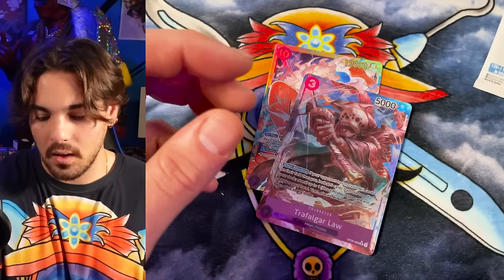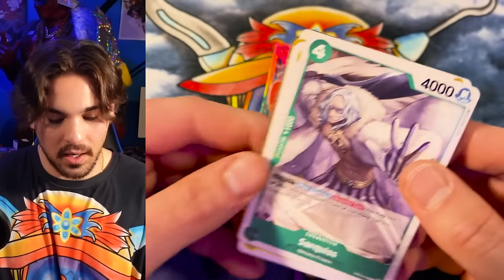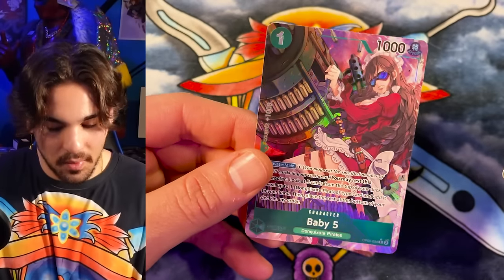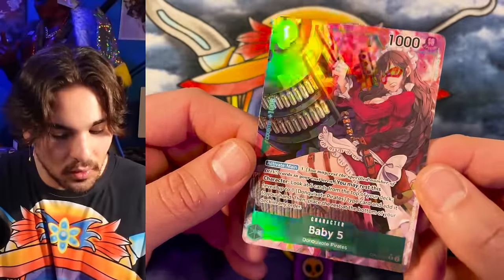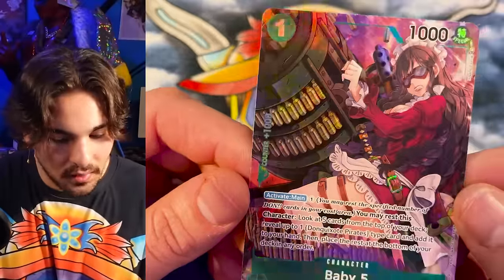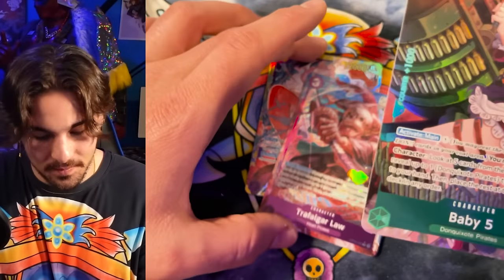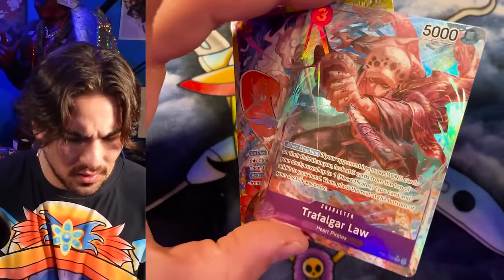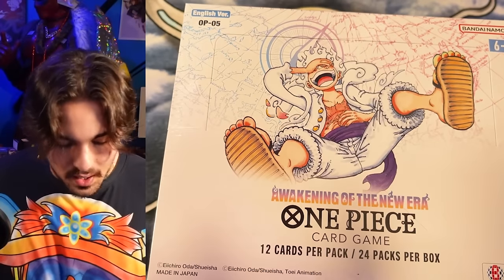Is there an alt art in the blossom? The only way to find out is to strip them! Yeah baby — five and the blossom blessing. Baby Five — wow, that's a big gun! This alt art Law is so hot. All right, box number eleven — we are in it, second to last box of the case.